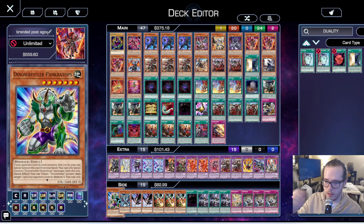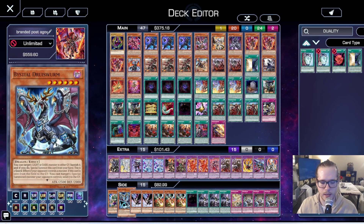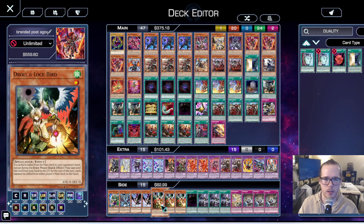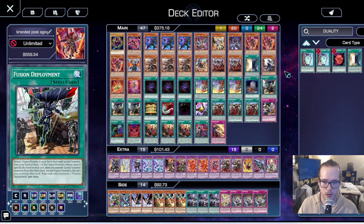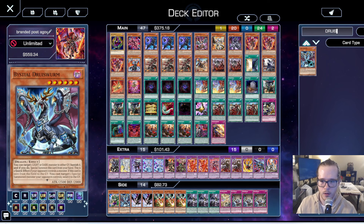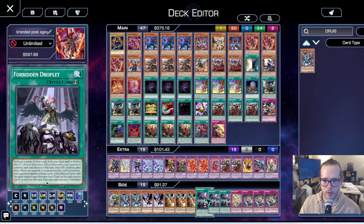In the side deck: one Pancreatops because you can Sanctify it — it gets over generic floodgates the deck loses to like Baguska. One Druid Swarm to search out Magnumut. Two Ghost Bird of Calamity. Three Droll — we're running Droll over Ash this time around. Droll hits all the top decks this format and will auto-win certain matchups like Mannadium. We ended up going to two Druid Swarm instead of one Herald of the Abyss, which wasn't supposed to be in the side.